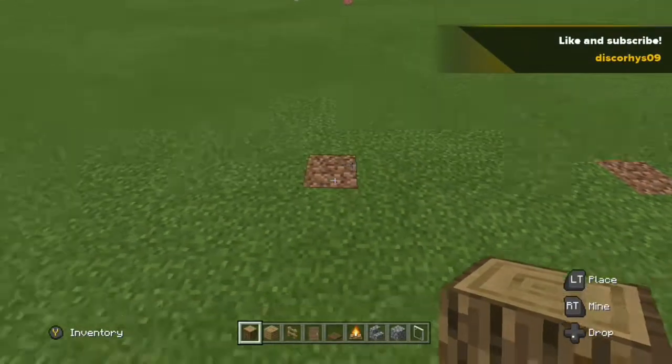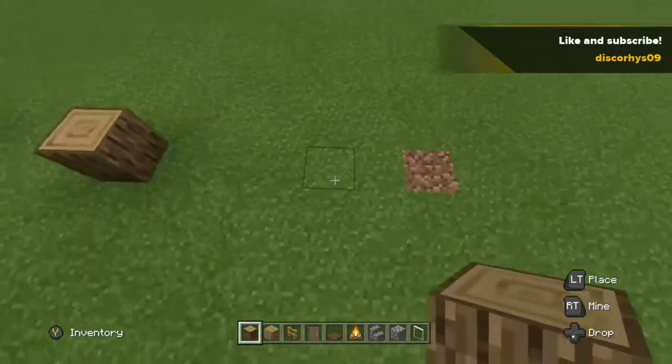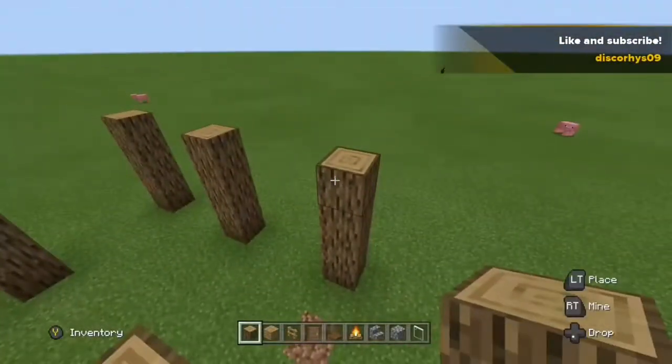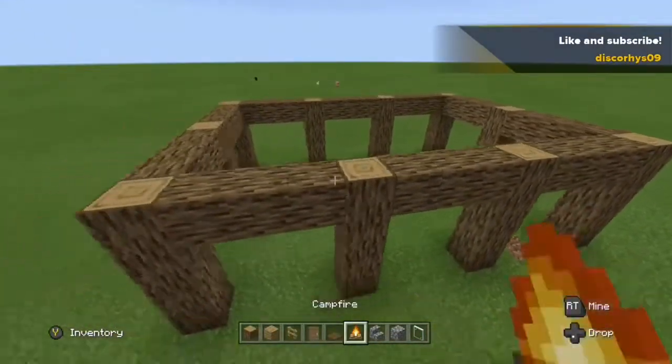To start, place four high beams three away from each other in a shape that should look like this. Now once you've done that, fill in the tops of the beams with more oak logs. Once you've done that, it should be looking like this.